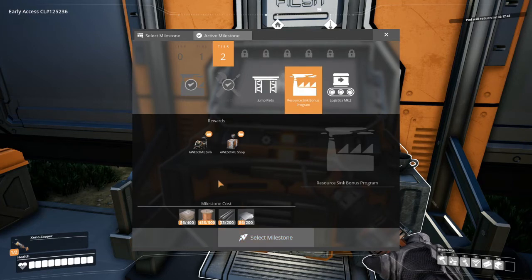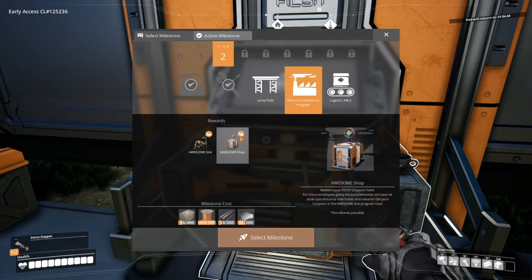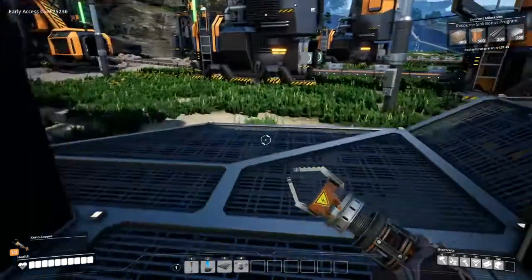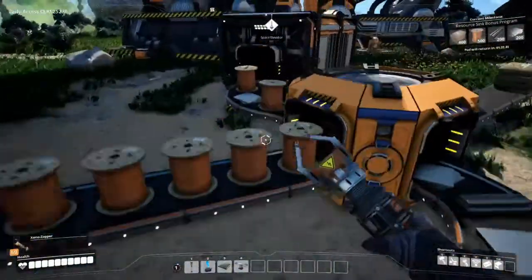Resource sink bonus. Got excess resources? Fear not — Ficsit does not waste. The newly developed AwesomeSync turns any useful parts straight into research data as fast as you can supply it. Participating pioneers will be compensated with coupons to be spent at the Awesome Shop. For those employees going the extra kilometer, we have set aside a special bonus milestone and reward. Get your coupons in the AwesomeSync program now — no refunds possible. Interesting. We can work on that, actually — that does, in fact, sound very promising indeed.